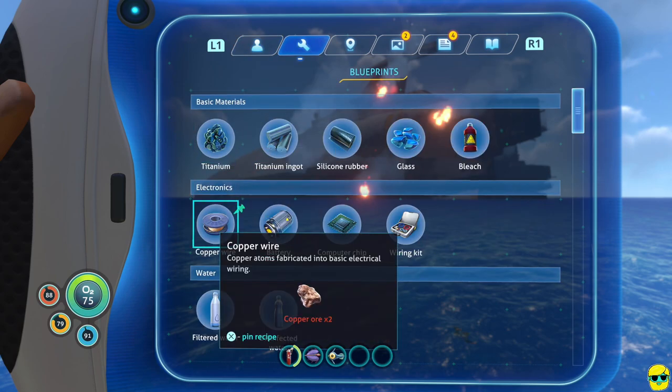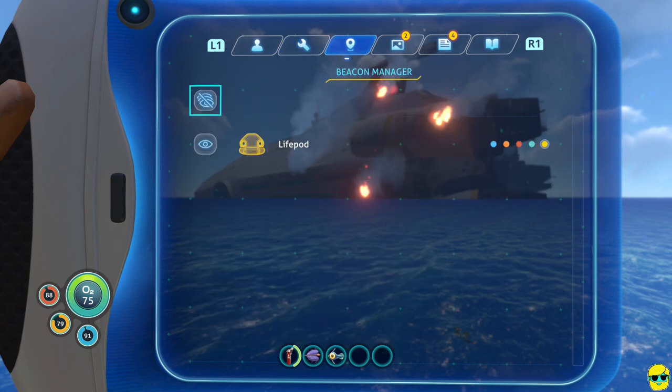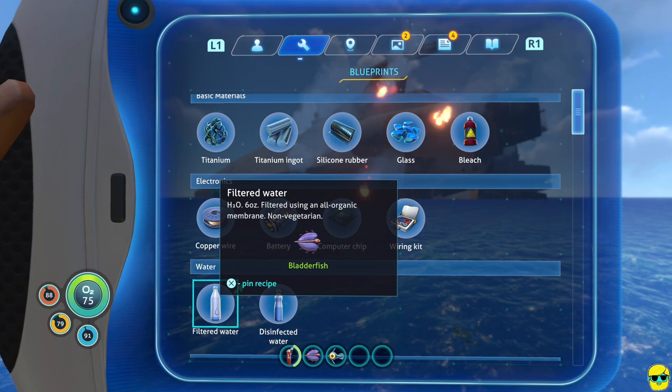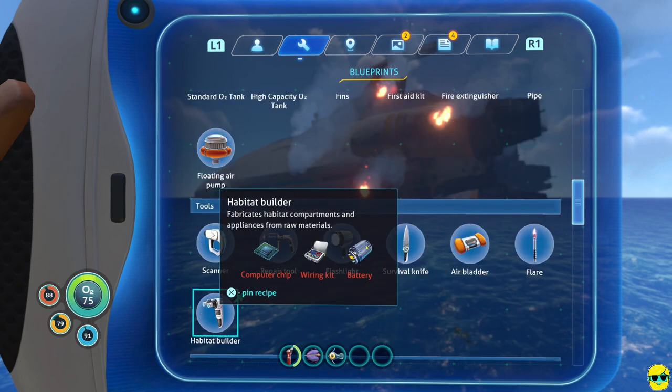So what is our job here? Our job, whenever we're playing Subnautica, is to figure out what's going on, figure out where we are, how we can be saved, and what increases our chances of survival. Our PDA will adjust itself and adapt to the things we find and craft so our chances of survival increase. We are incentivized to explore, pick things up, and try to interact with everything and build everything we have access to from our blueprints.